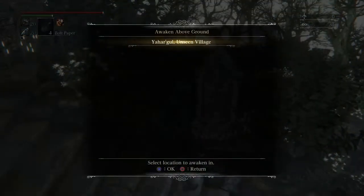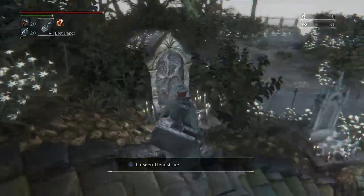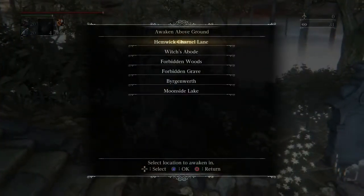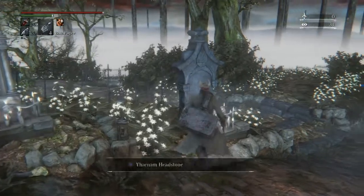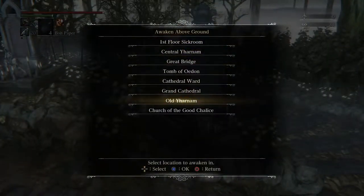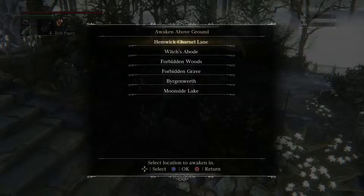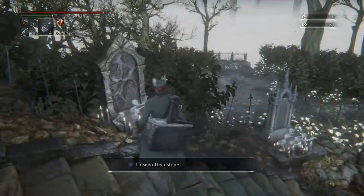I found out that the Hargul Unseen Village is right here at the Unseen Headstone, not the Frontier Headstone. So I don't know if exactly we're supposed to be there just yet. Judging by the amount of areas on this tombstone, it doesn't look like this one's quite complete yet. Might just be less areas on that tombstone.